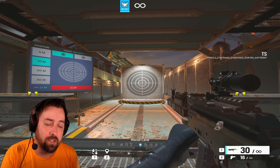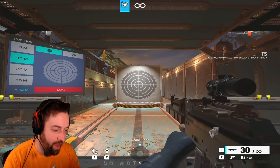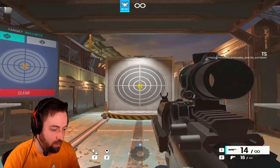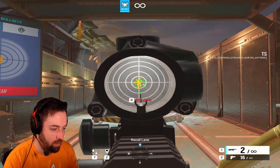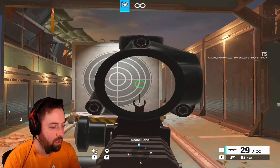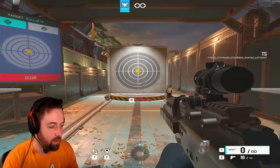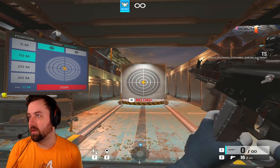Recoil level two is past those five or six shots, up to rounds 11 to 12. Here you get a little bit more spray and pray — a little bit more horizontal than you would like.